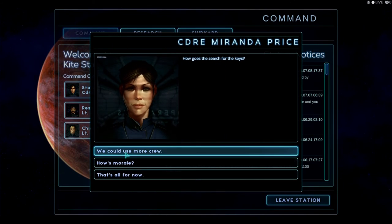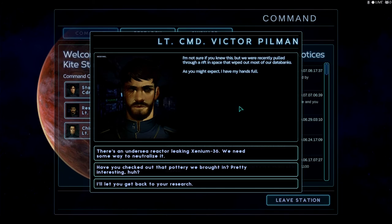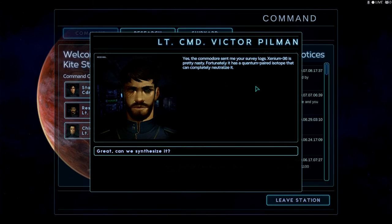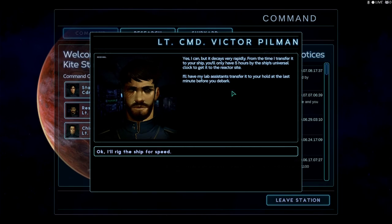Alright, Commander, you could use more crew. Morale is holding together. Not sure if you knew this, but we were recently pulled through a space. This is about the sea reactor — looking at AXIM-36 — we need some way to neutralize it. Yes, the Commodore sent me your survey logs. AXIM-36 is pretty nasty. Unfortunately it has a quantum-paired isotope that can completely neutralize it. Can we synthesize it? Yes, but it decays very rapidly — from the time it's transferred to your ship, you only have 5 hours by the ship's universal clock to get it to the reactor site. I'll have my lab assistant transfer it to your hold at the last minute before you debark. Okay, I'll rig the ship for speed.